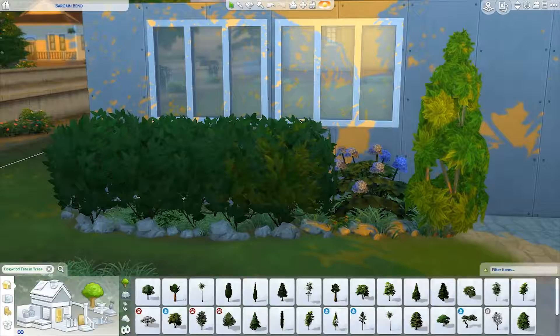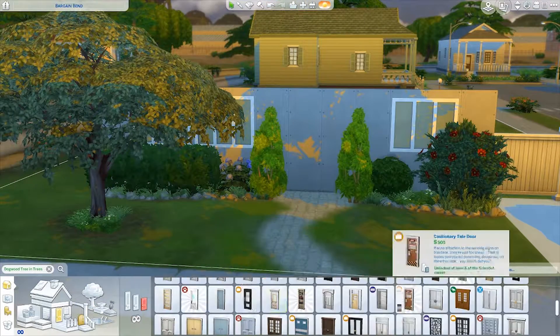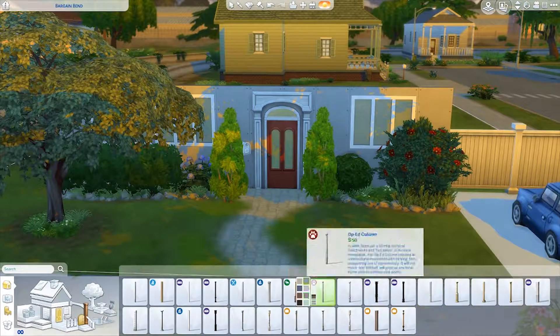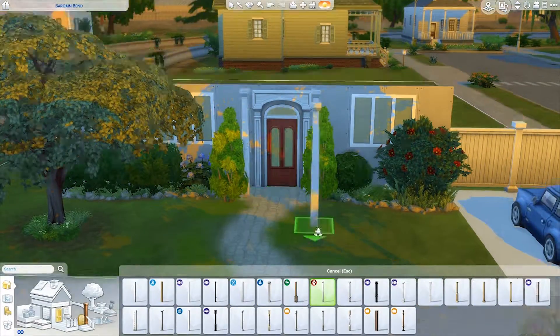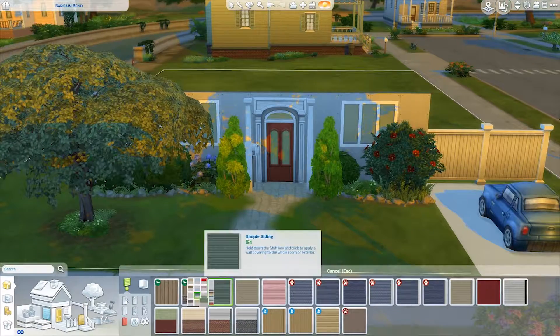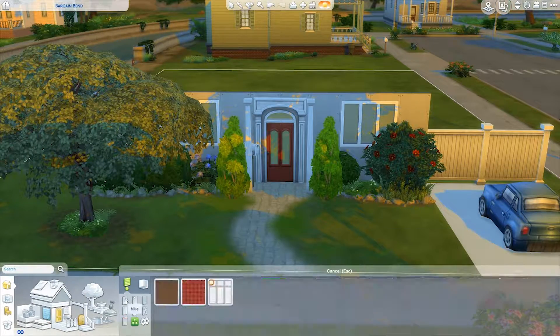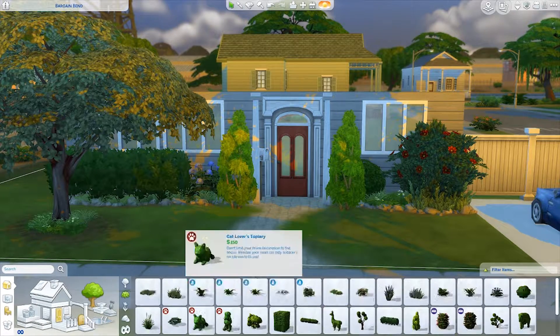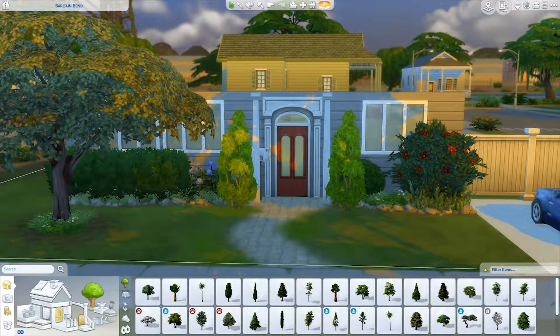We did have this big dogwood in the front. There are some things I couldn't really remember — I know we had like a cherry door but it wasn't as red as this one. Again, I couldn't find anything else so this is the closest I could get. Our mailbox was right next to the door kind of like that — it was a little more sideways but I thought this looked more appealing.